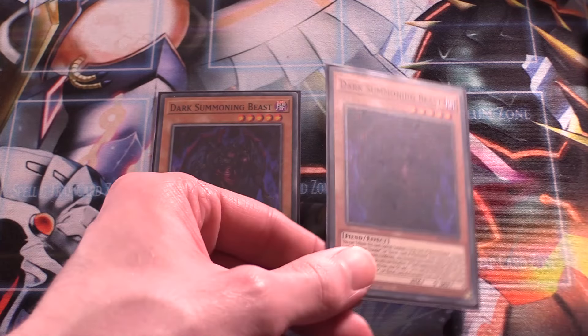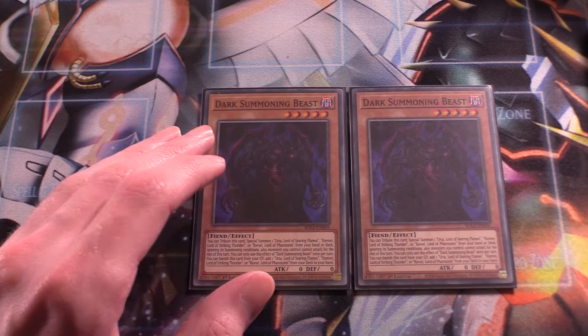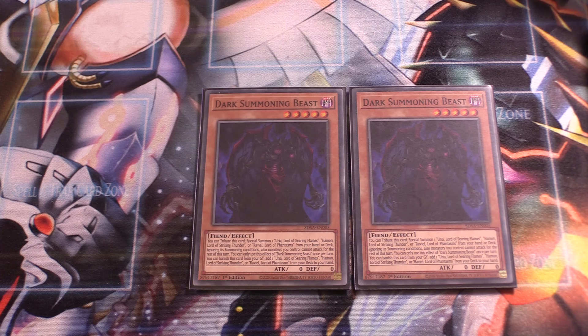Next up, two copies of Dark Summoning Beast. You can run this at one, but I like two copies for the grind game. You can tribute this card to special summon one of your Sacred Beasts from the deck, but you cannot attack that turn. Also, if it's in your graveyard, you can banish it to add a Raviel, Hamon, or Uria from your deck to your hand. That's why I like running two copies — you want to get more Sacred Beast monsters going on turns three and four. Two copies is more than enough, but you can get away with one.